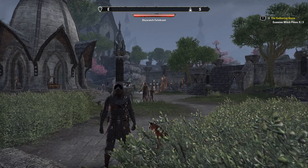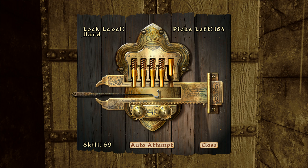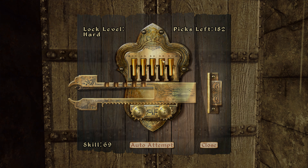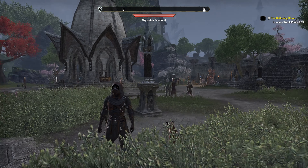Before we get started there is one thing I would like to note. What is truly important in lockpicking in the Elder Scrolls Online is a little bit different than every other action in every other game. Mostly when you want to achieve something in a game you press, you click, you do the action. In lockpicking in the Elder Scrolls Online, what you want to do is the opposite. You will already be pressing the tumbler down — you want to let go of the mouse button or controller button when you see it start to shake or rattle.